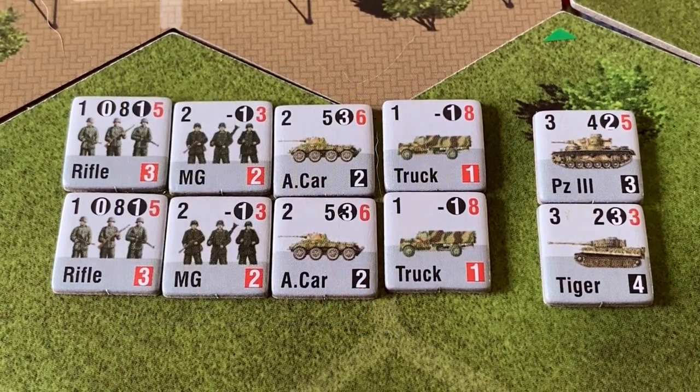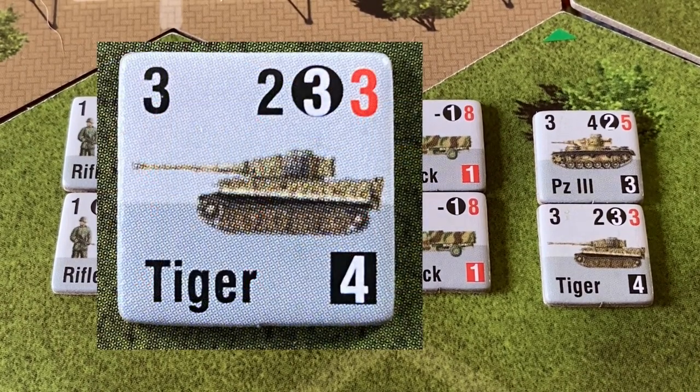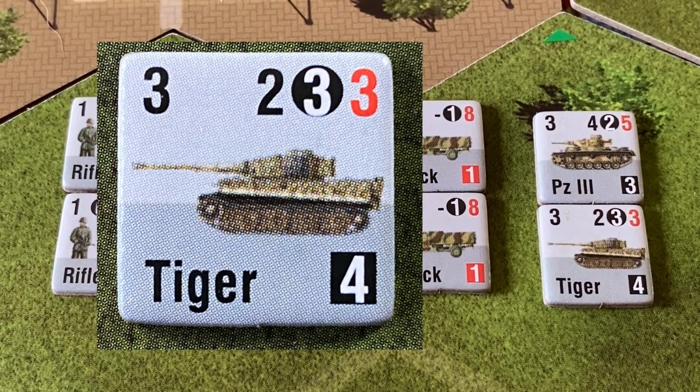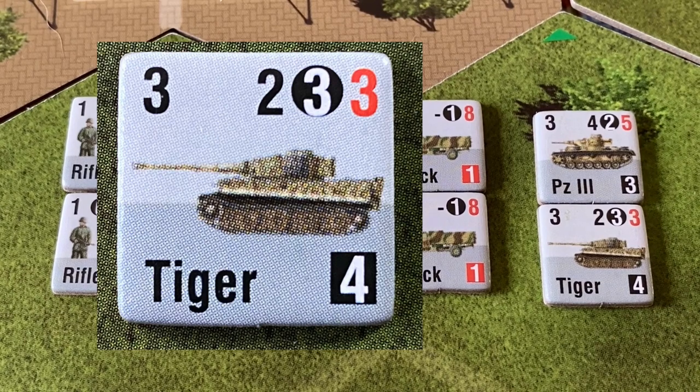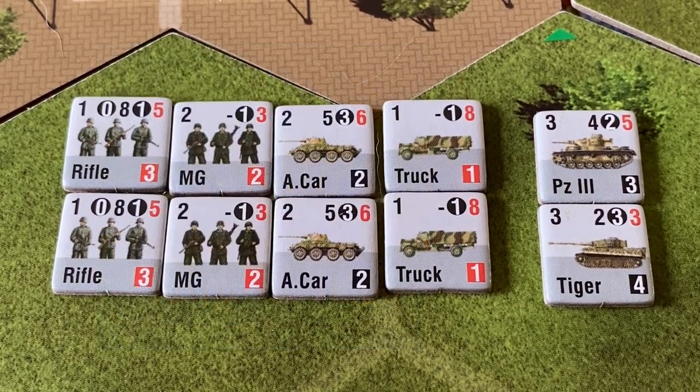The Tiger tank is just deadly — it has a range of three, firing at all targets from range zero to three. The left number is a two, which means a 90% chance to hit armored targets unmodified and an 80% chance to hit soft targets. It's a very unfortunate draw to be going up against a Tiger tank.